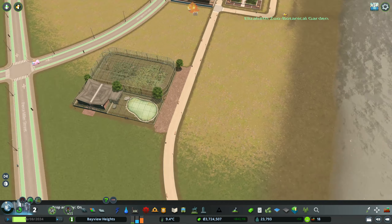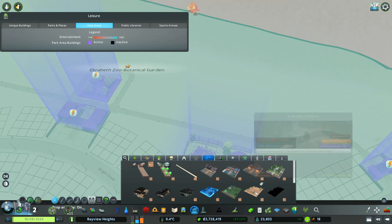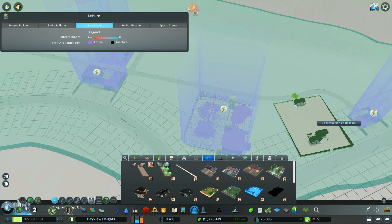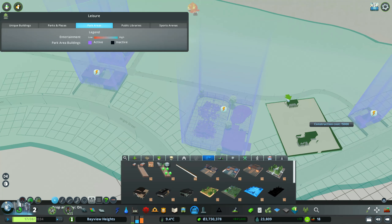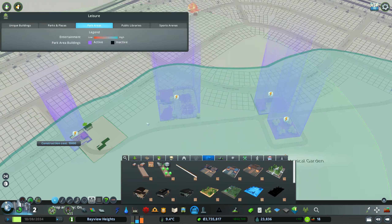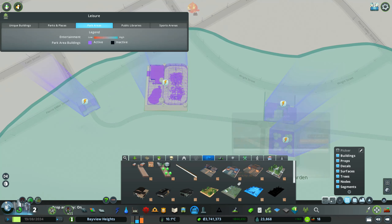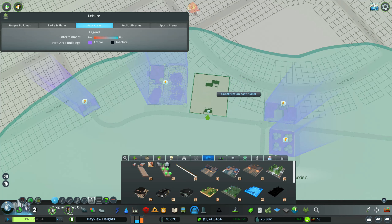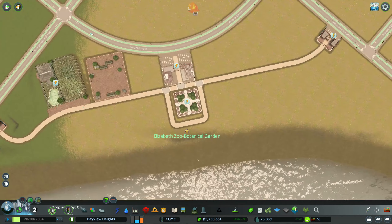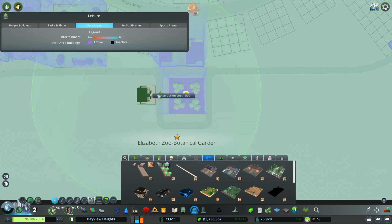With City Skylines zoos, most exhibits snap into place along the path, like the bird cage. But some exhibits have a mind of their own — you place them and build paths around them since they already have paths. I forgot I added two exhibits that snap right onto the road. I'm using the Move It mod to reposition one — cheating a little, but it works.